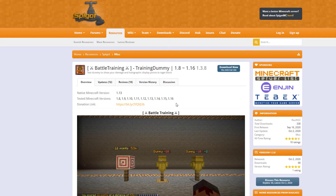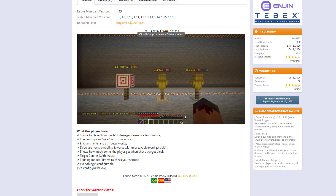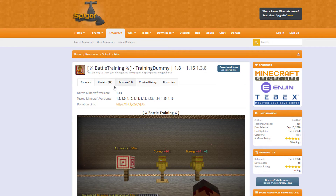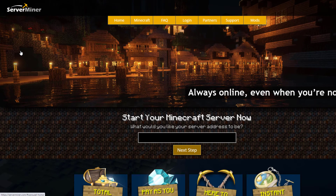Here we are on the Spigot page — you can see it's updated from 1.8 to 1.16, with some pretty cool images of what it looks like, which we saw in game. It's a very cool plugin; I haven't seen anything quite like it and I really like it. We recommend you have it on your server. If you want to download it, head over to the Spigot page, and if you need a server to host it on, check out serverminer.com for the best and cheapest hosting around. Subscribe, like, comment, and I'll see you next time.